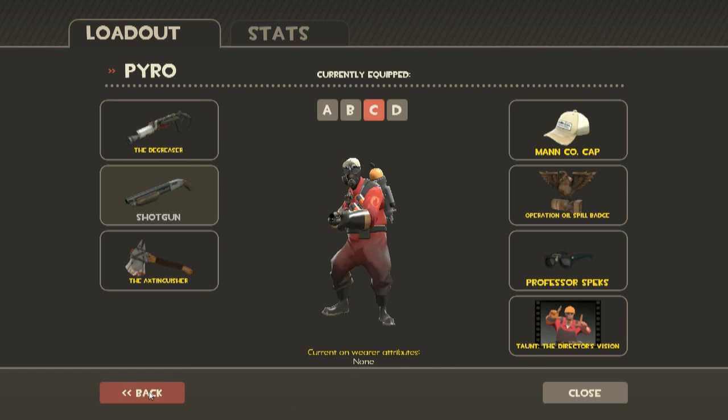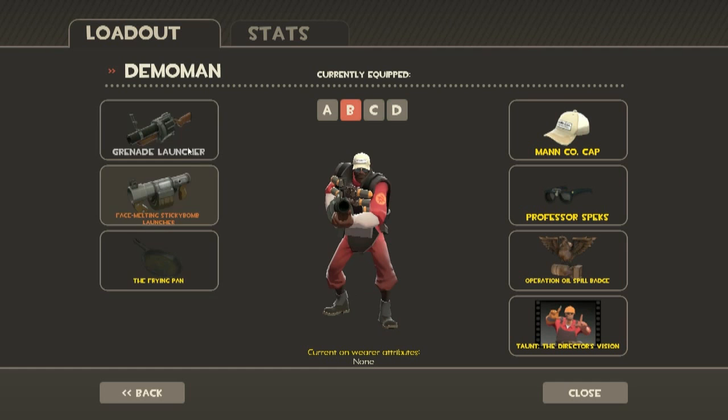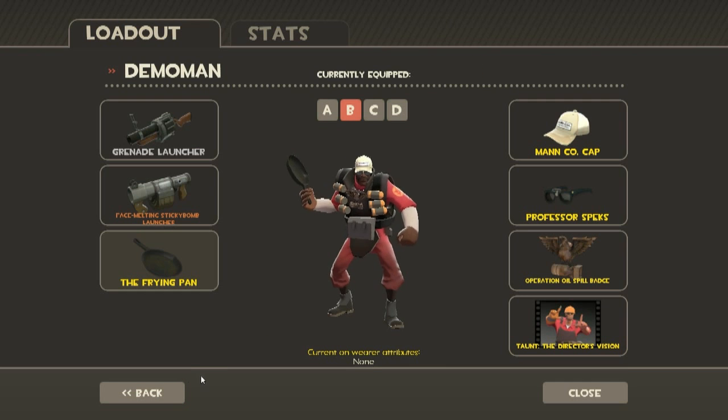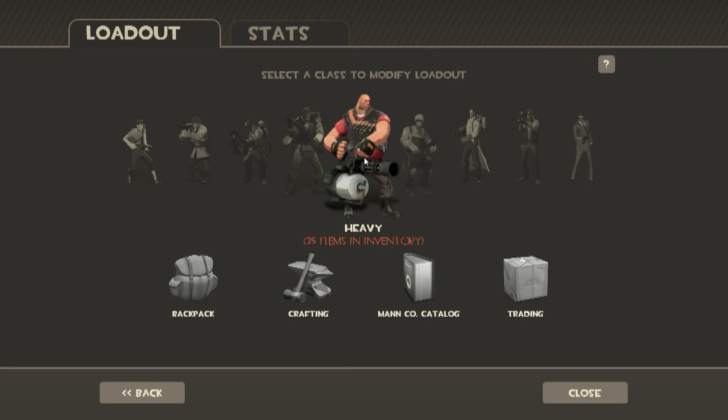Next one: Demoman. My mostly-used Demoman loadout — though I don't play Demoman a lot — is the Grenade Launcher, the Sticky Bomb Launcher, and a Bottle. But I've got a ton of melee weapons and I use the frying pan, because Demoman pan! What is yours? Same as yours, and I also have the pan. You saw a Scout panning video, right? Oh, it's awesome.